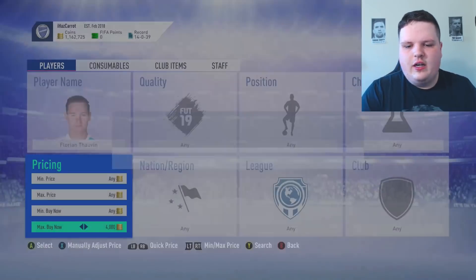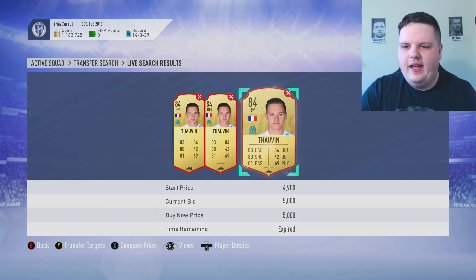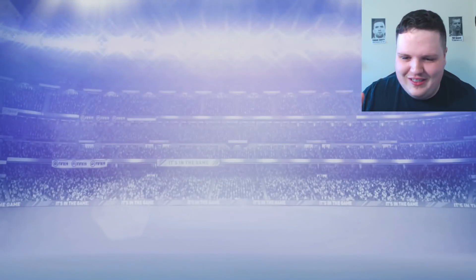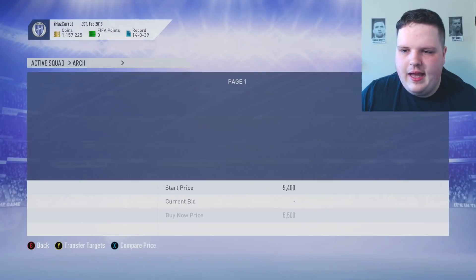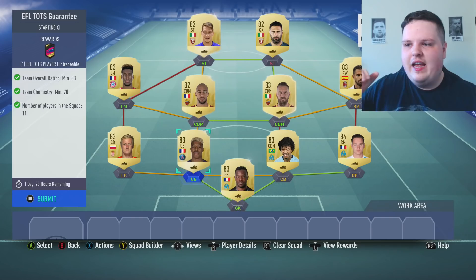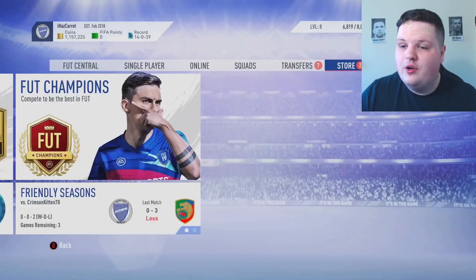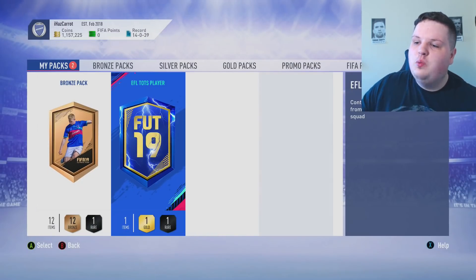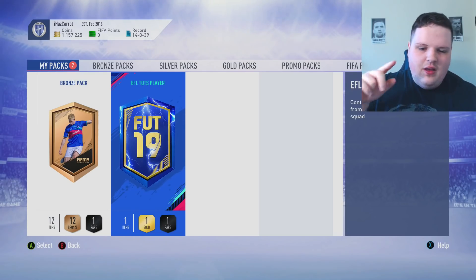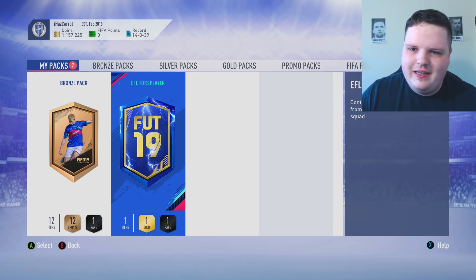As soon as we can get this SBC done we'll be fine. All we need is one Thoban — coins are not an issue on this account. There is no guarantee of a rating, so you could get anyone, really bad ones included. This is the team we're submitting. Also, there's an End of Era Van Persie that's come out which looks incredible. The pack contains one Team of the Season player from the EFL TOTS squad. For an 83-rated squad this costs around 20–30k.